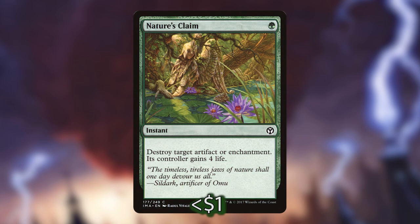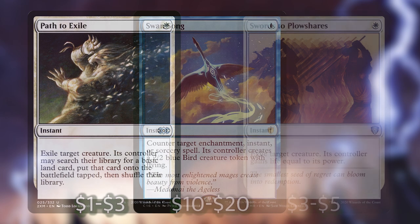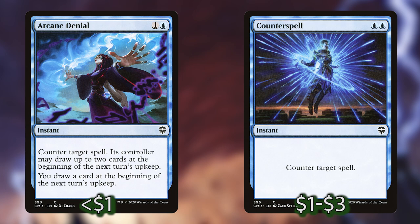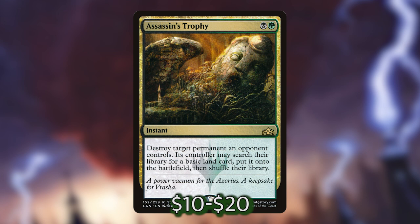Continuing in our interaction section, I've included Nature's Claim that costs 1 green — an instant that destroys target artifact or enchantment and its controller gains 4 life. Along the same lines we've got Path to Exile and Swords to Plowshares, which can exile a creature for 1 white at instant speed. We've got Swan Song that can counter an enchantment, instant, or sorcery and puts a 2-2 bird into play. I've also included Arcane Denial and Counterspell, and lastly Assassin's Trophy — a black and a green instant that destroys any target permanent. I've tried to keep interaction cheap so we can tap out with lands on our turn and keep creatures untapped for interaction on others' turns.